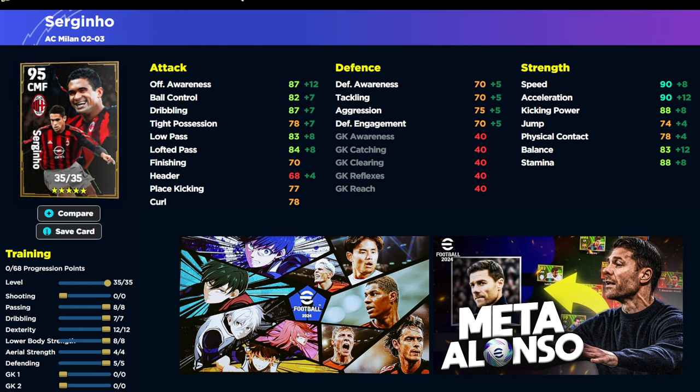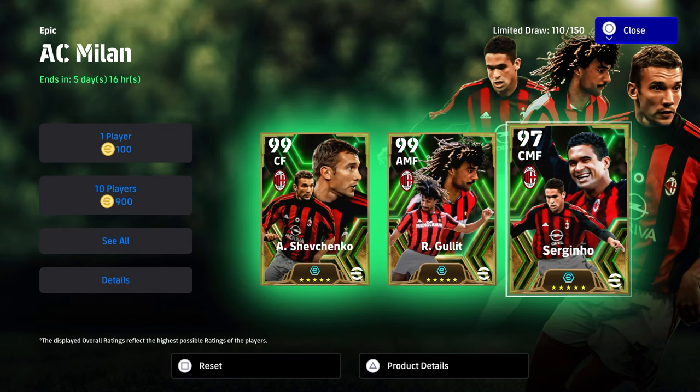That is the build I recommend if you get him: 8 into passing, 7 into dribbling, 12 into dexterity, 8 into lower body to get that stamina and speed up, and then 4 into aerial strength with 5 into defending. For the rest of the cards, it's going to be a case of whether or not you want to train him in a specific way.